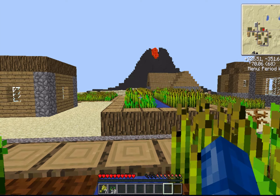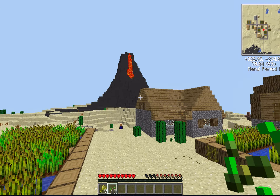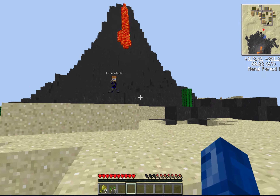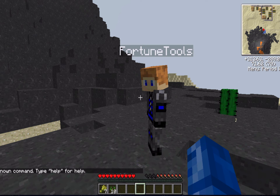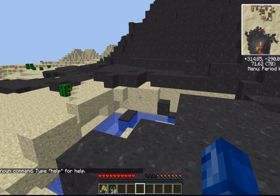Wait, look at that volcano! Oh my god, that's awesome — and there's oil too! This is an awesome map, it's got every biome right here. What's the seed for this?